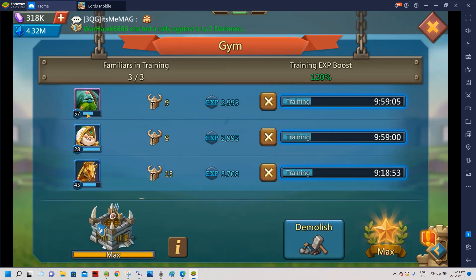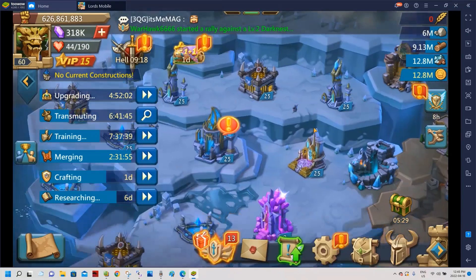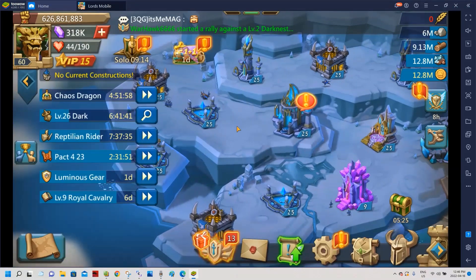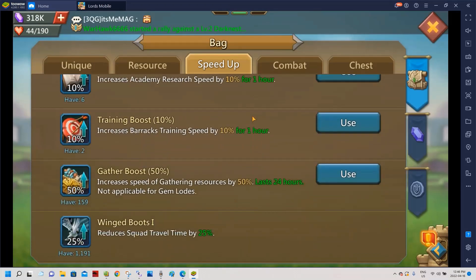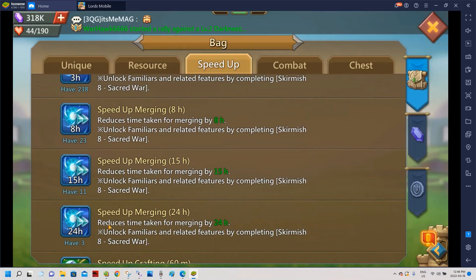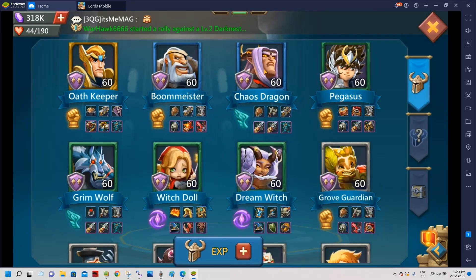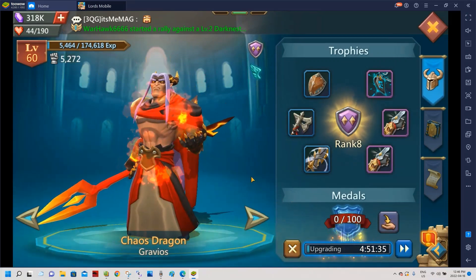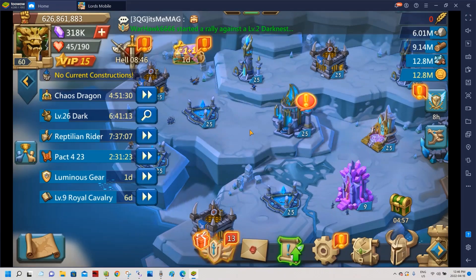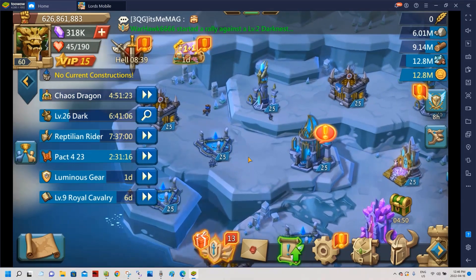I'm on my way to level 10 on Griffin. I have three gyms — once I finish Titan I'm going to do Gargantua, and once I'm down to two familiars I'll scrap a gym and turn it into a spring. I'm going back to the full spring setup and using speed ups for merging. It's gonna take maybe a month or two. Most of that will go towards chaos dragon metals — I'll probably have between 10 and 15 metals just from my speed ups.